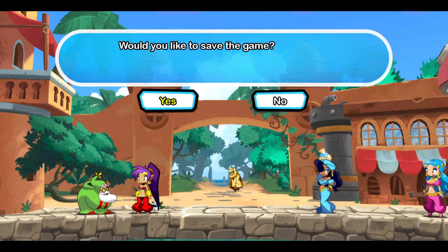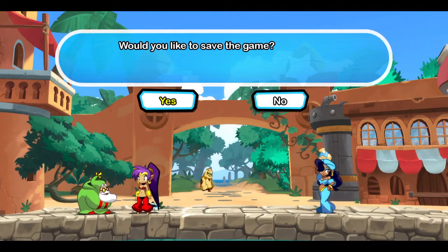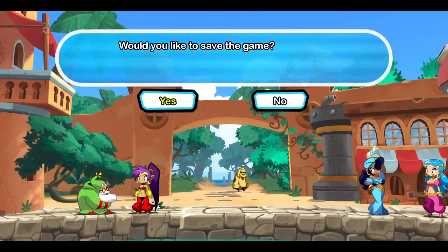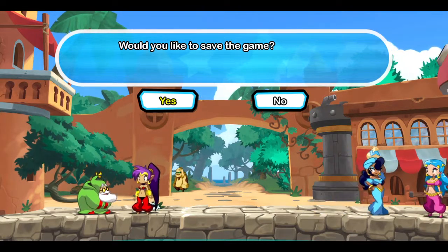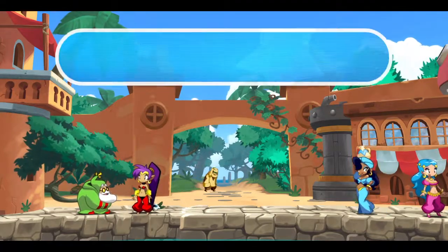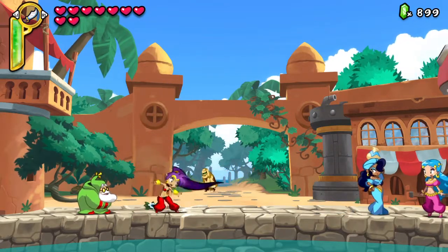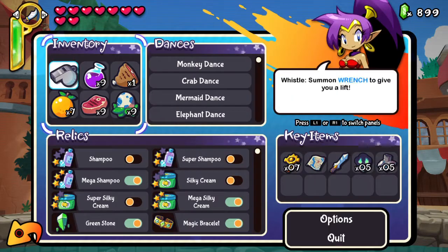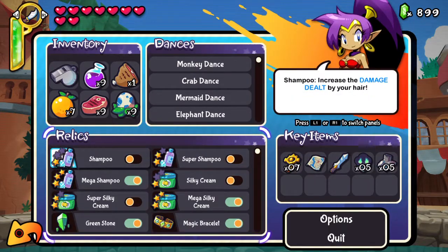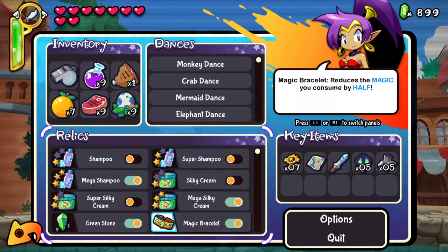I'm glad I showed you where all the scrap metal was. The next item we need for the true ending is the Sunken Souls — we can't get that without the Mermaid Bullet, though. To get the Mermaid Bullet, you have to give a hat to the Blobfish Grandma. Of course the Blobfish Grandma will appear in town. If for some reason you want to make Shantae's hair do less damage or go slower, you can use regular or super shampoo, or regular and super silky cream — but I wouldn't recommend it.